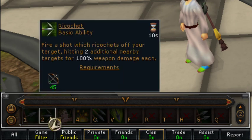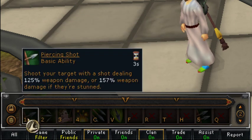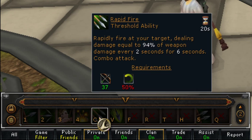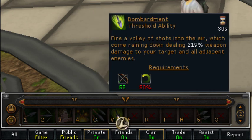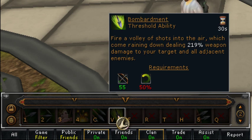This one has a 3-second recharge, 10-second, 10-second, and 15-second. It's nice to put things in the order in which they recharge - just a little tip there. And then Rapid Fire and Bombardment: Rapid Fire is a 20-second recharge, and Bombardment has a 30-second recharge.